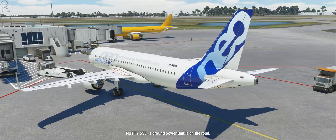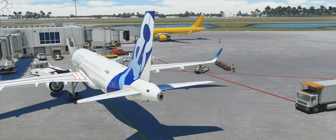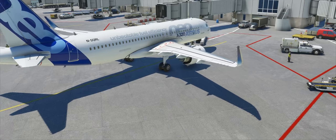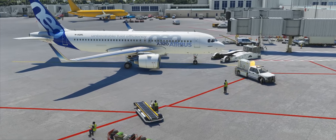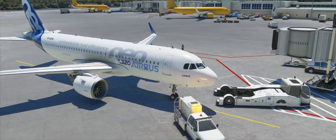I don't know if you noticed, but I set my tail number to November Sierra Quebec Romeo Lima, and I also put my call sign to Nutty and my flight number to 555. So the ATC is calling me Nutty 555, which I find amusing. You might not, but you can choose it to whatever you want.